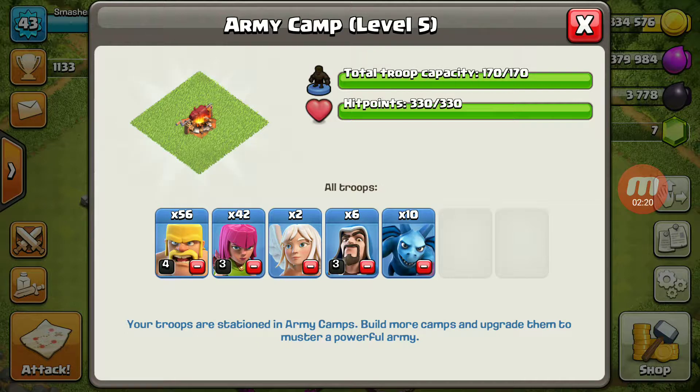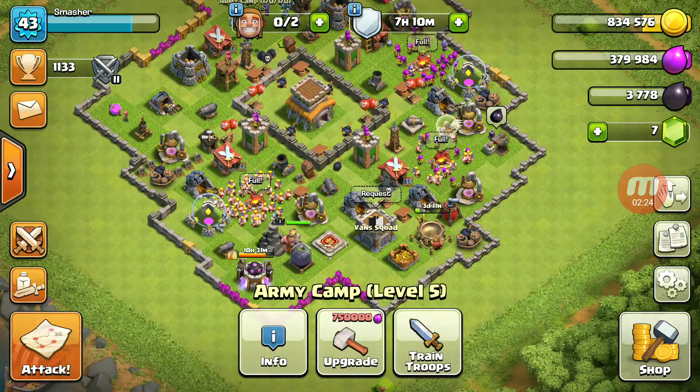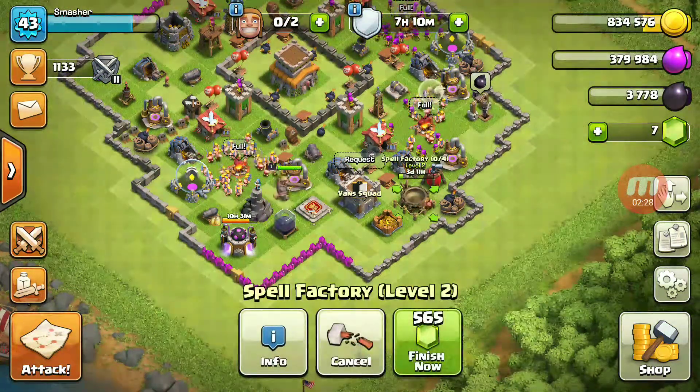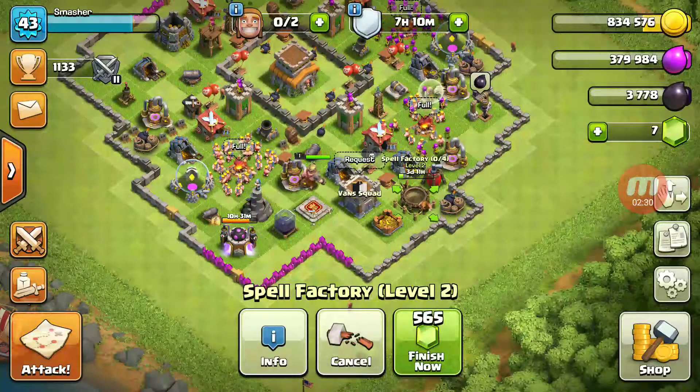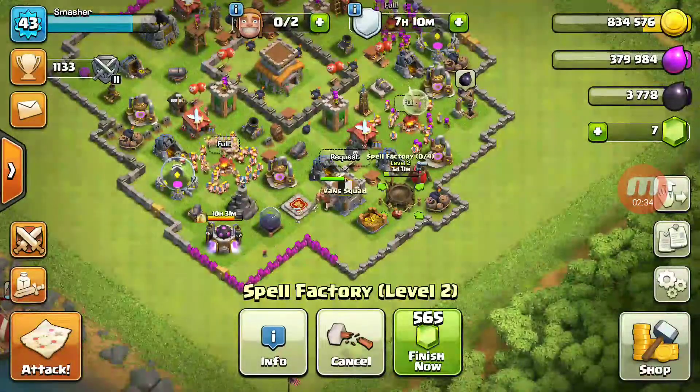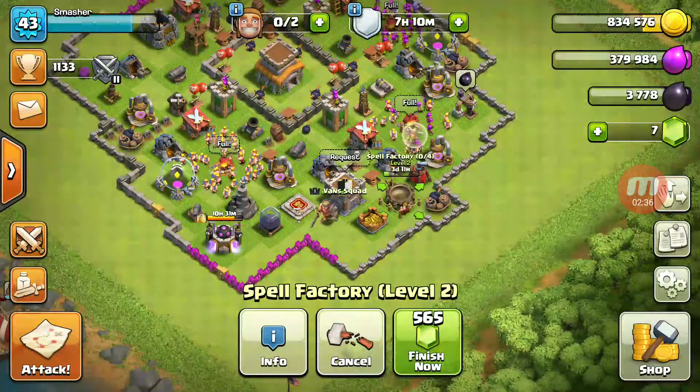It's 56 barbs, 42 archers, 2 healers, 6 wizards, and 10 minions, plus my Barb King. And when my spell factory gets done upgrading to level 3, I can have 2 heal spells and a rage spell.